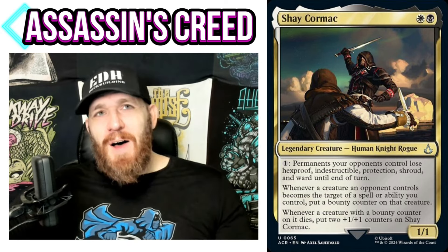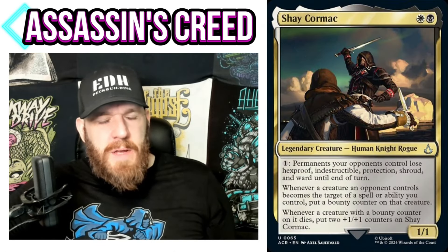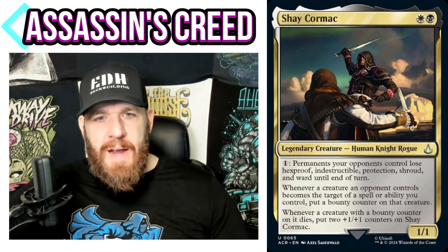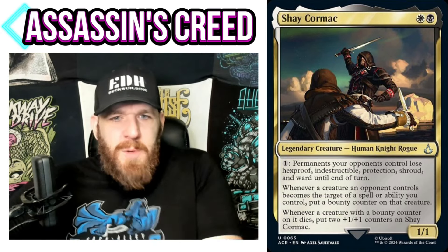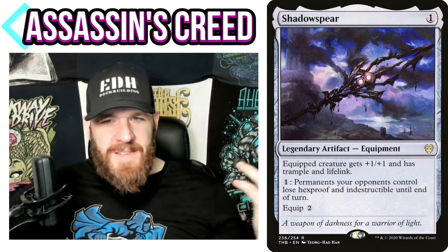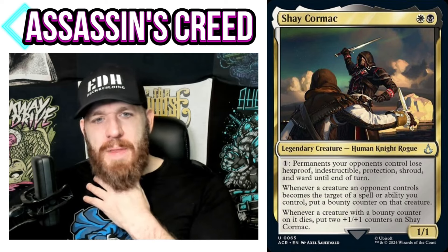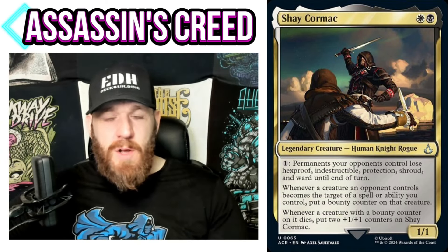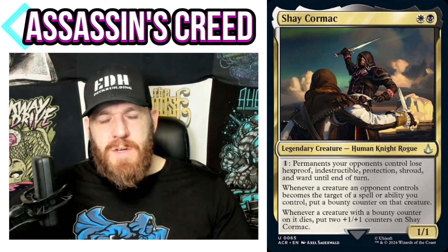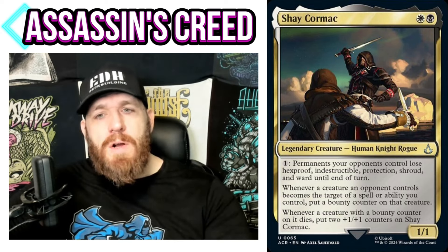Whenever a creature an opponent controls becomes the target of a spell or ability you control, put a bounty counter on that creature. The bounty counter theme fits in a lot of decks — if you're doing a Mathis deck, this is an auto-include. For the 99, that first ability is so fantastic you could just put this in any deck — like a Shadowspear shutting off your opponents' indestructible and hexproof is super valuable in Commander.